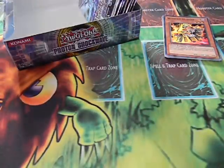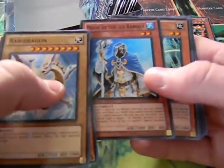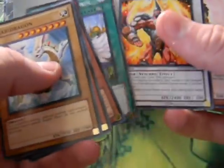Next pack: Rabbit Dragon, Wat Cobra, Evil Karma, Prior of the Ice Barrier, another DD Telepon. Just a rare.